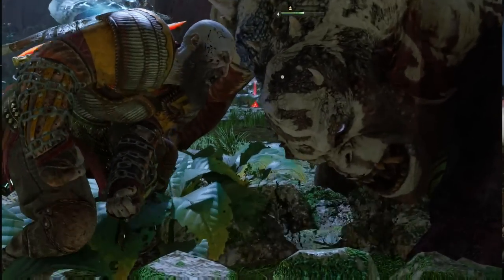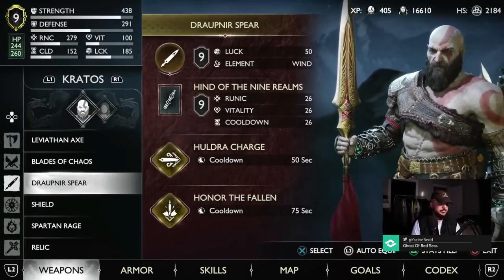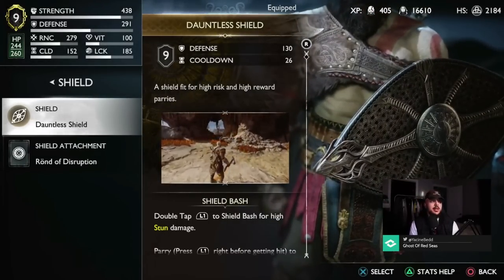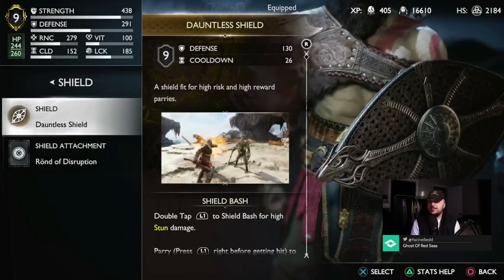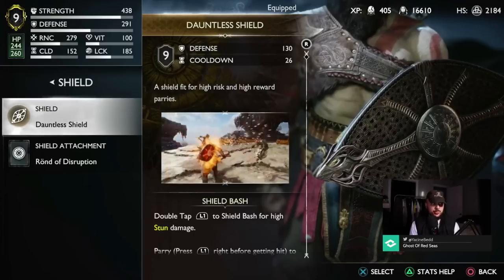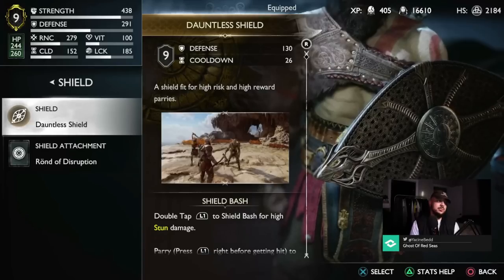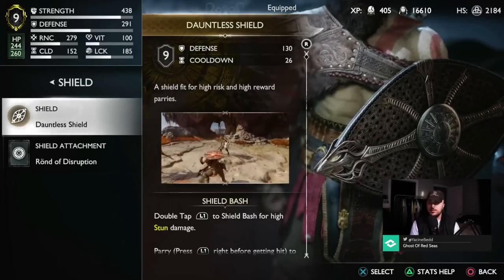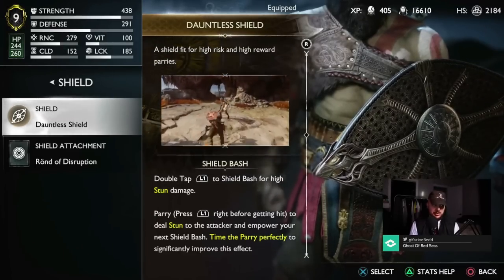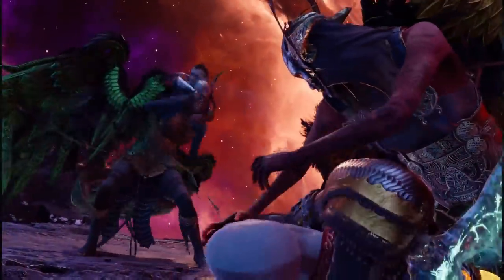That's it for the spear. For the shield — pretty straightforward — we have the Dauntless Shield. You can get it as soon as your first shield breaks when you fight Thor. Sindri gives you the option to choose between two shields and this is one of them. You can get it as early as the beginning of the game — just upgrade it to level nine.